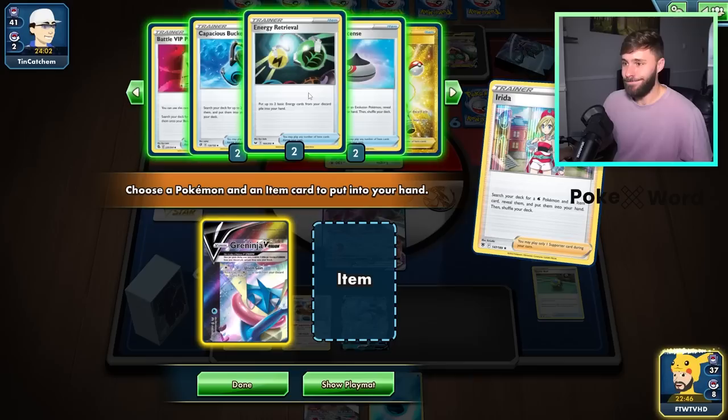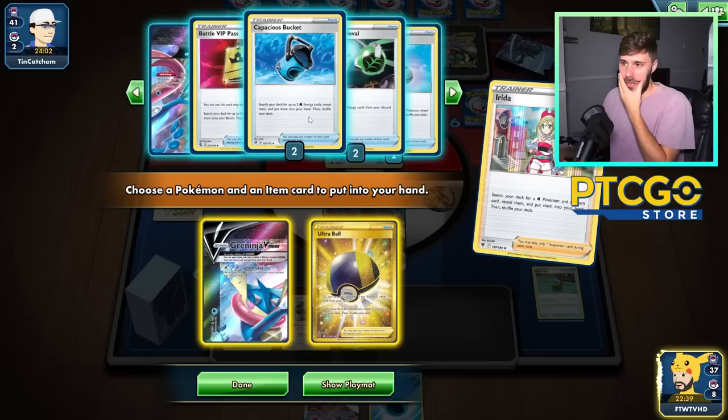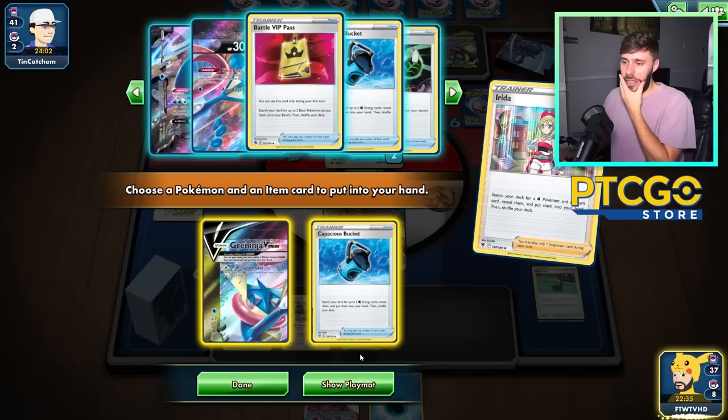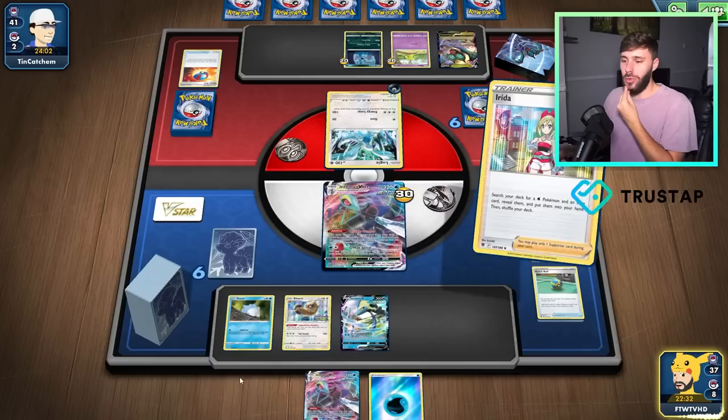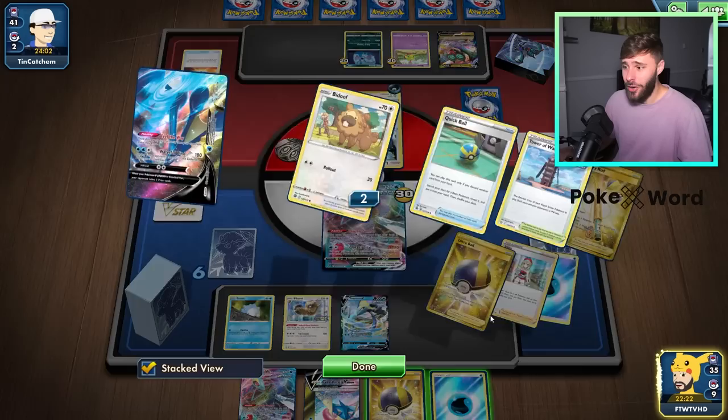So you'd only have the Ultra Ball. We're getting low on pieces already, which kind of sucks. We could Bucket — no, that feels bad. I think we Ultra Ball. I think I'm going to save the Ultra Ball for next turn. Maybe I don't want to discard this Water Energy just now. I want to use that for an extra Double Gunner.